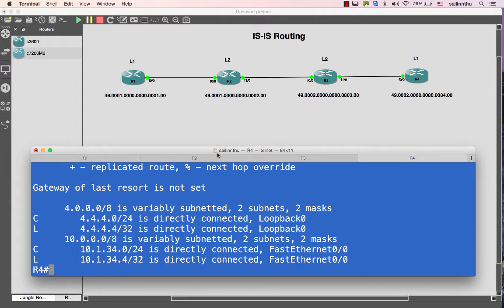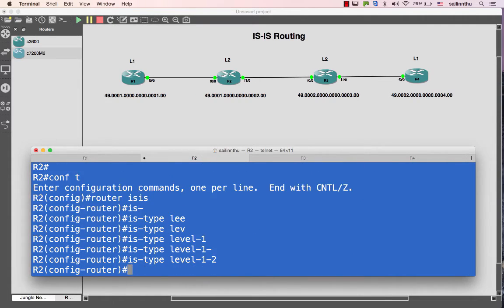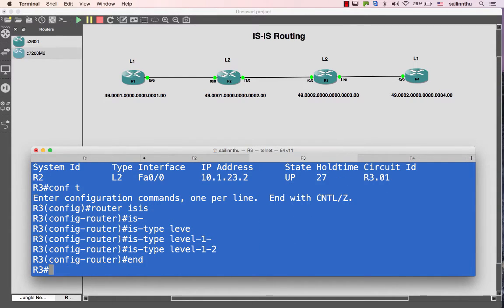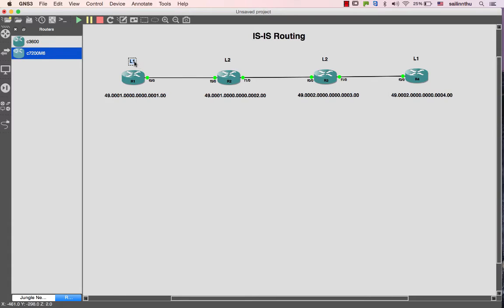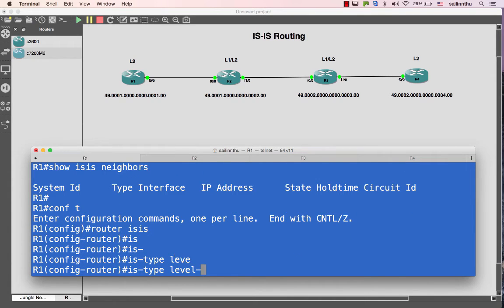Okay, I would not follow my solution. T Tuma is type of level one. Okay, now we're going to follow this way: L2, L1 L2, L1 L2 — we will form it. Okay, so Router 1, Router ISIS, IS-type, level 2.